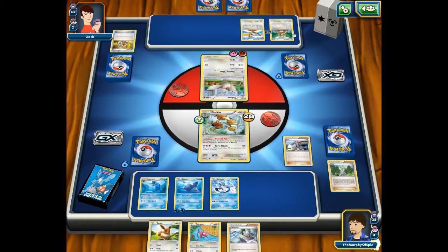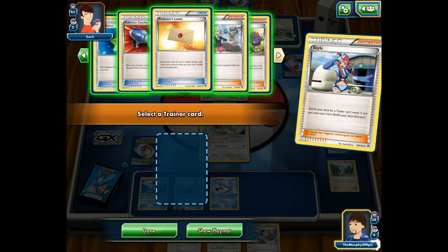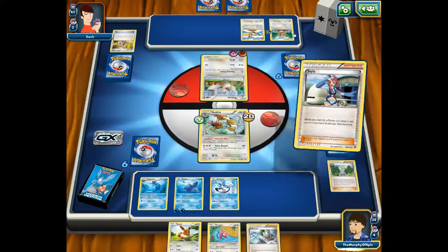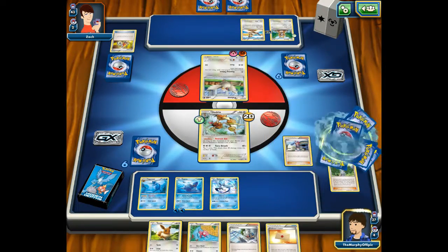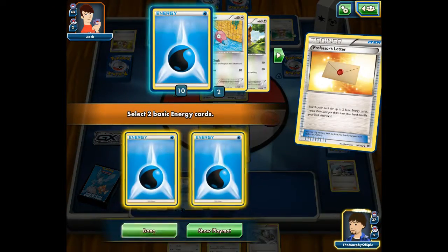There's really nothing I can't do, so let's get it. Professor's Letter? Yeah, I don't have any energies, so let's do that — Professor's Letter allows me to get two basic energies.